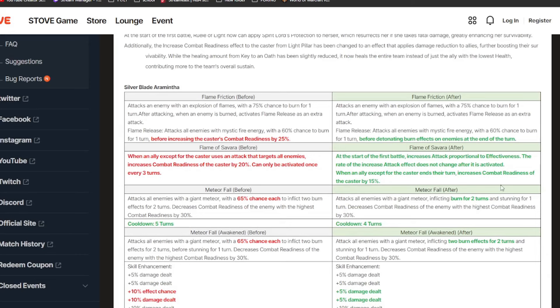Next up we have ML Aramintha. What's being changed is her Flame Friction. Her S1 — instead of that extra attack increasing her CR, which was pretty useless — it'll now detonate burn effects, which is super powerful. Her S2: it used to be that when an ally except the caster uses an AOE attack you'd get CR pushed. Now she gets increased attack proportional to her effectiveness, and instead of needing allies to use AOE attacks, she gets CR pushed at the end of any ally's turn.